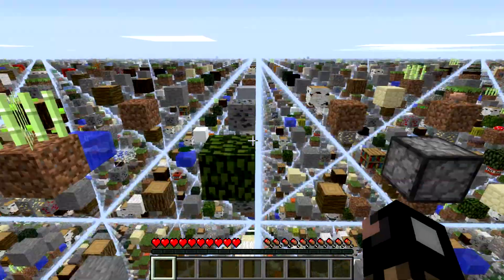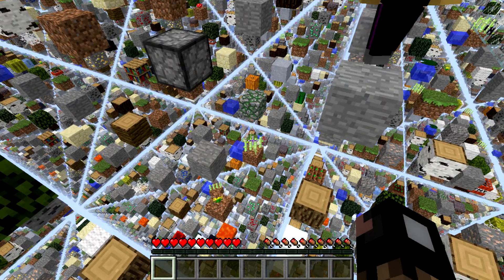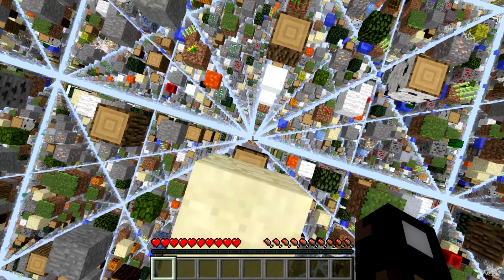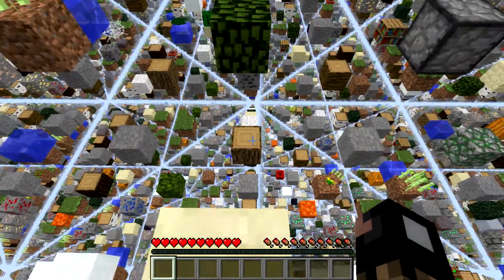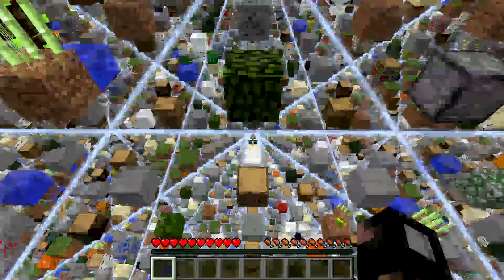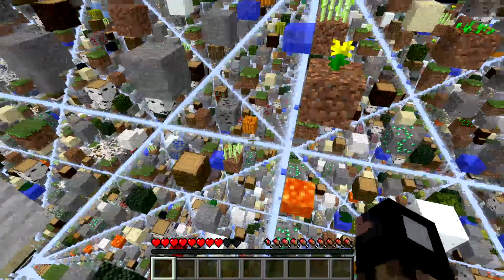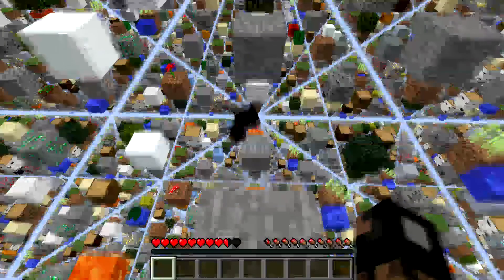I think the first thing we should do is make a cobblestone generator or something. I see water — oh god, I fell! Can you see me? I'm scared. I have my render distance on short just in case there's a lag spike, so it won't be super bad. Well, it'll make the difficulty harder.